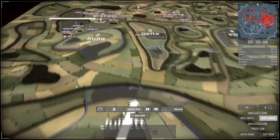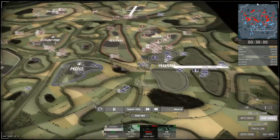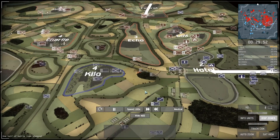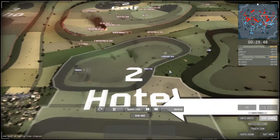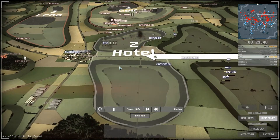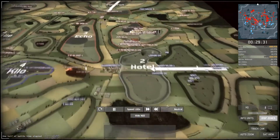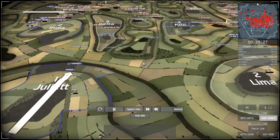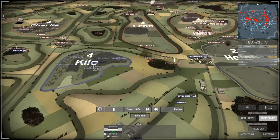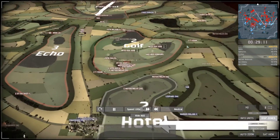One more commander is called to India to regain some income — now at six or seven versus twelve. The fundamental mistake in this economy game is sitting on 600 points and not spending them. The reason is playing on the right side with no reinforcement sector there. The team is undecided — the best play would have been to put the commander on Hotel, cap it, call reinforcements with 400 points, and launch a big offensive.